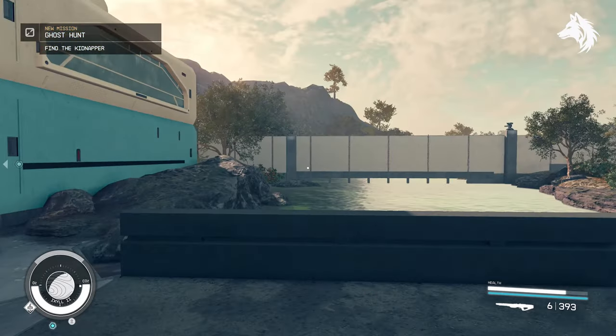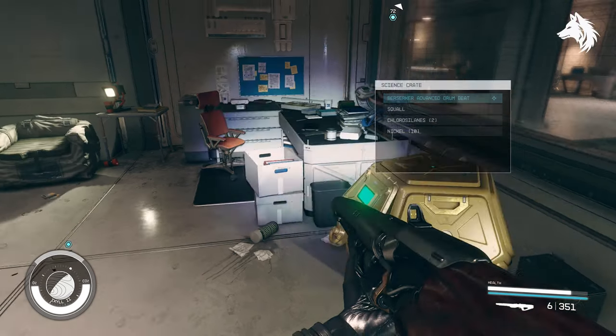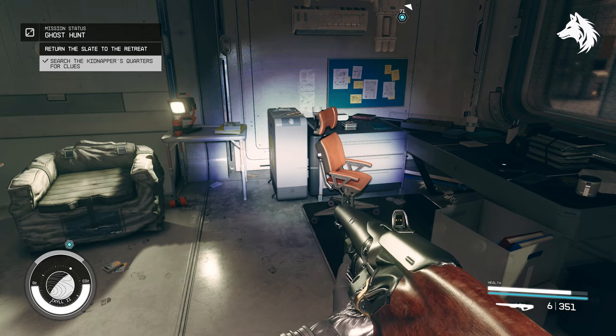You need to discover who was the kidnapper, and you begin by heading to the old research outpost. Explore the facility, get the corrupted slate, and return it to the retreat.